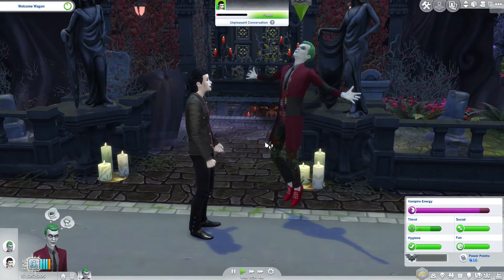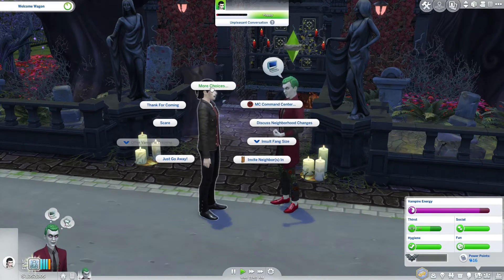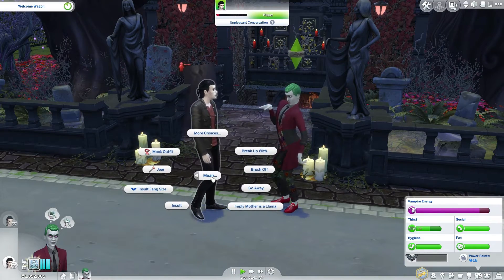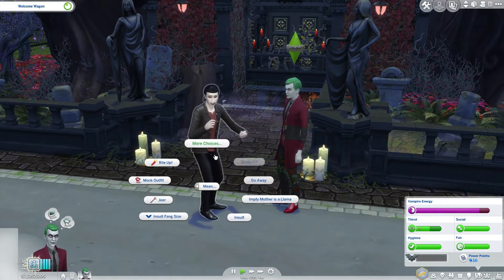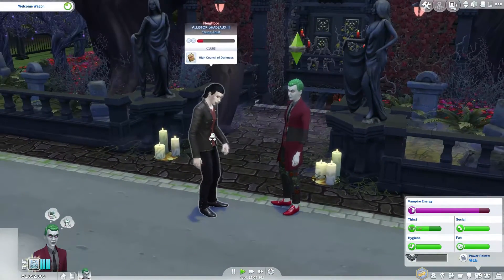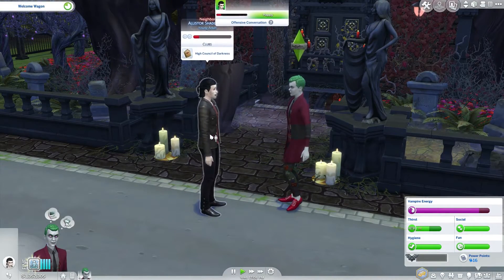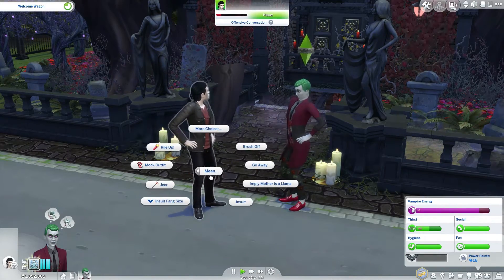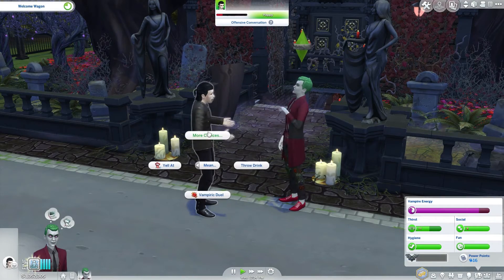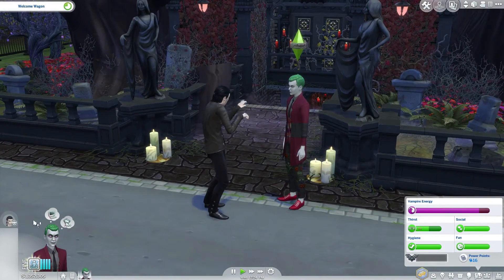Mean Sims become happy when they say mean things to other Sims. Let's keep being mean. Insult his fang size: 'Look at those tiny little fangs, you weak little vampire.' Alistair Shadow just randomly starts singing — make him stop doing that. Even I was getting mad about that and Alistair's my boy. This is going so great. This is everything Gavner's ever wanted. Yell at him. They're going to jump into a vampire duel right away.